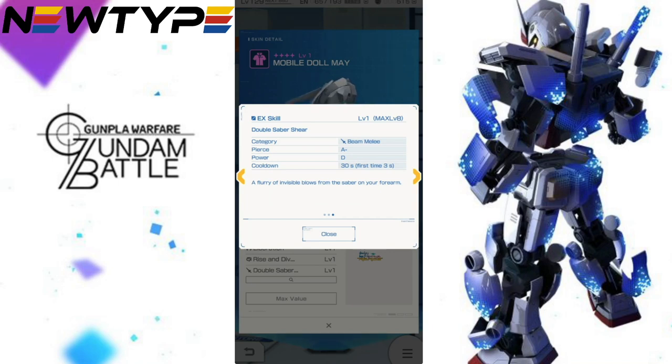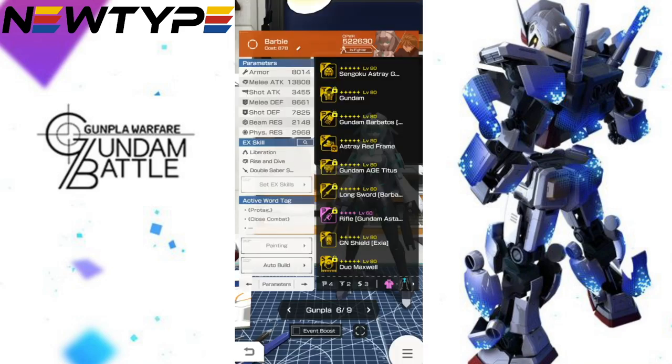The next EX skill is the Double Saber Shear. This is basically just one of your regular slashing EX skills — nothing too fancy, a minus D — but it is a quick EX skill coming in at 30 seconds for its initial cooldown. It's beam melee oriented, so get your traits ready for that.